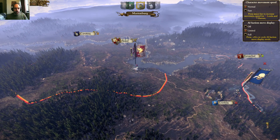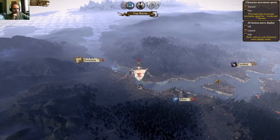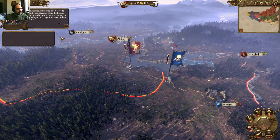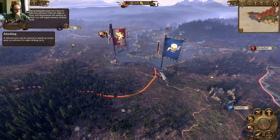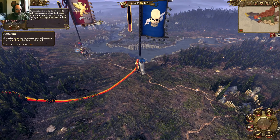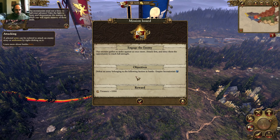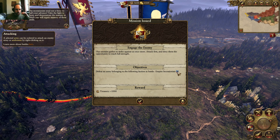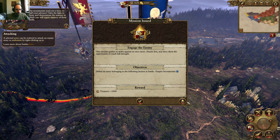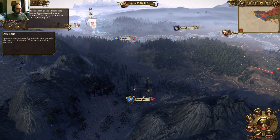It's time to end the turn. Lots of factions there, something is approaching. Mission issued: defeat an army belonging to the following faction in battle - The Empire's Assassinist. Treasury reward: 1000. Missions may be issued from time to time by those interested.